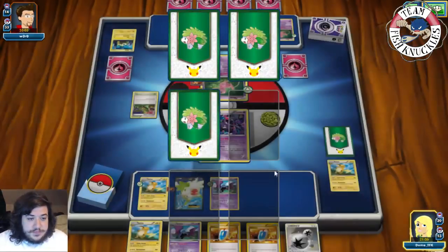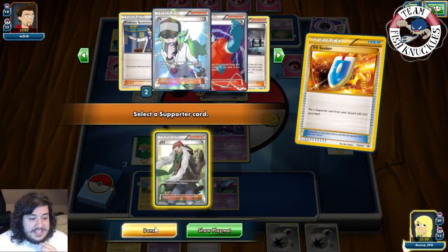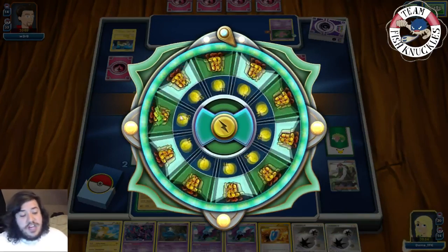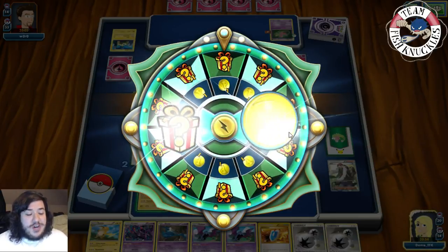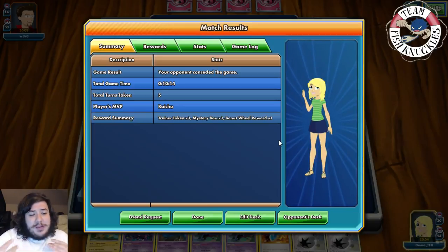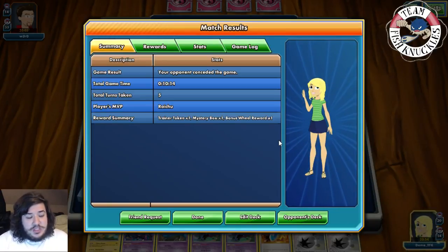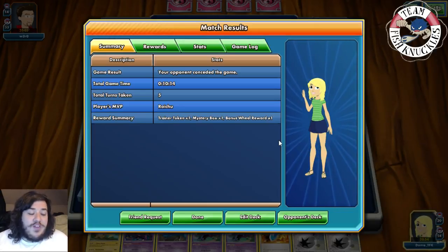We take a prize card going down to two. We get a DCE. With VS Seeker for AZ we pick up the Crobat, put down Raichu - and there's the victory screen. We would have put down the Zubat and knocked out the benched Mew too, taking three prizes in one turn. That shows how this deck beats Night March. Night March can use Hex Maniac to stop the Crobats but it's still a really good matchup in your favor.